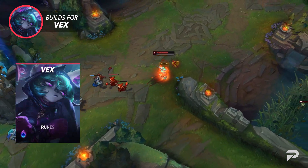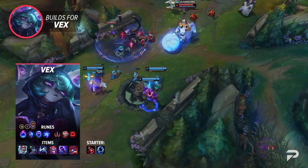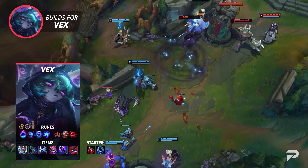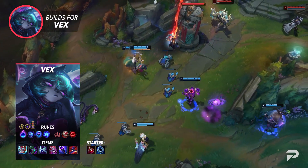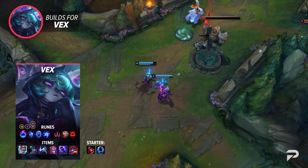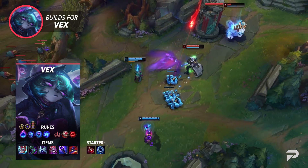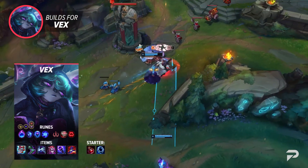There is one alternative build for when you're against a very tanky enemy team — at least three tanks, juggernauts, or HP-heavy bruisers. In that case, your rune page is Arcane Comet, Mana Flow Band, Transcendence, Gathering Storm, Eyeball Collection, and Ravenous Hunter, with stat runes being Attack Speed, Adaptive Force, and Armor or MR. For items go Liandrys, Sorcerer's Shoes, Cosmic Drive, Demonic Embrace, Void Staff, and Rabadon's. Since you won't be one-shotting people with your combo, this build emphasizes damage over time with lower cooldowns and burn damage.